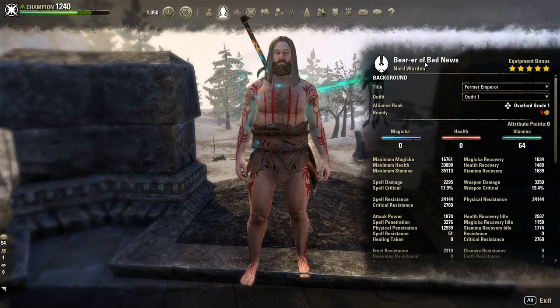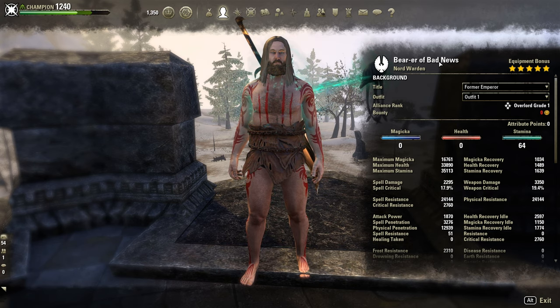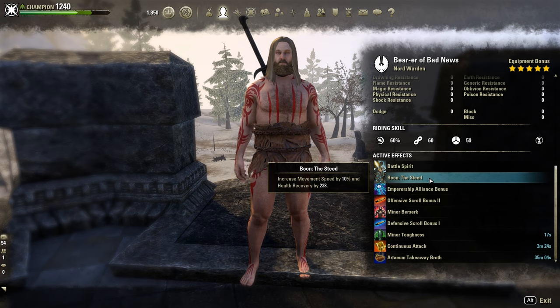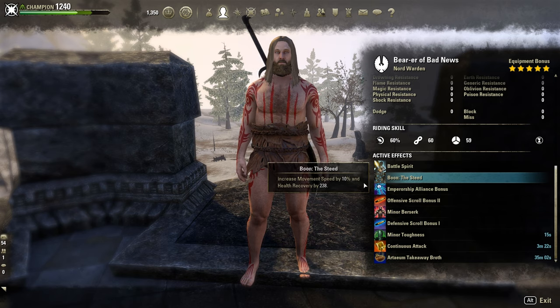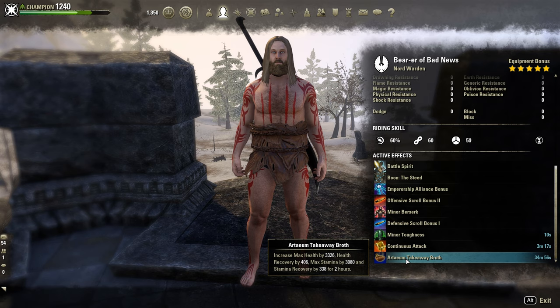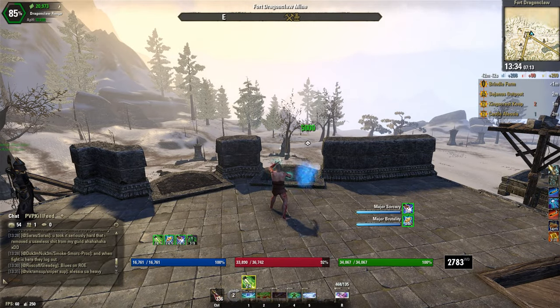When it comes to race, I am a Nord, but Orc, Dark Elf, Khajiit, Imperial — any of the races would work. For the Mundus Stone I use the Steed, and Artaeum Takeaway Broth as the food buff. The stamina recovery definitely helps a lot here and that's why I use it over Sugar Skulls. For potions, go with tri-pots any day of the week. You can also use immovable potions but tri-pots would overall perform better.